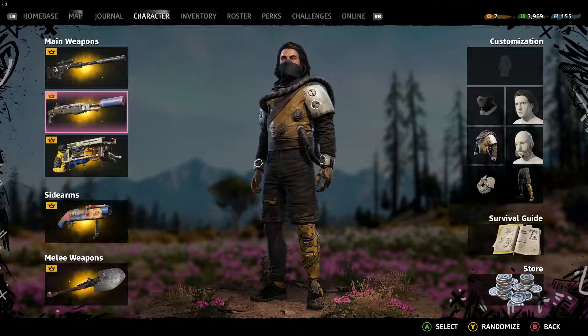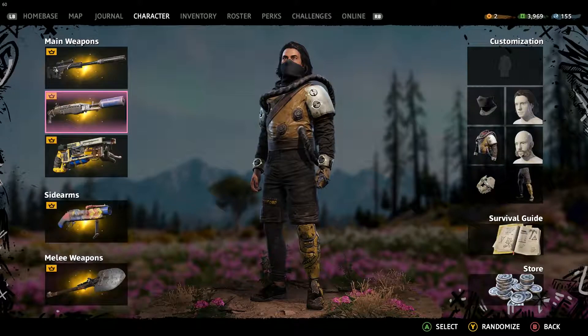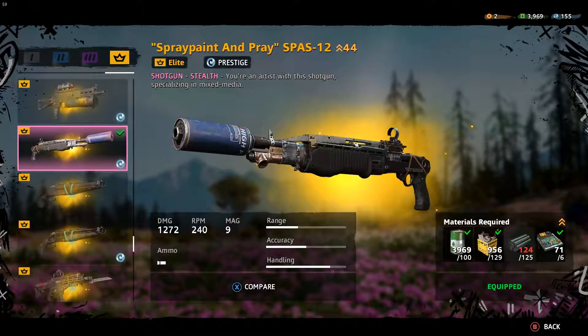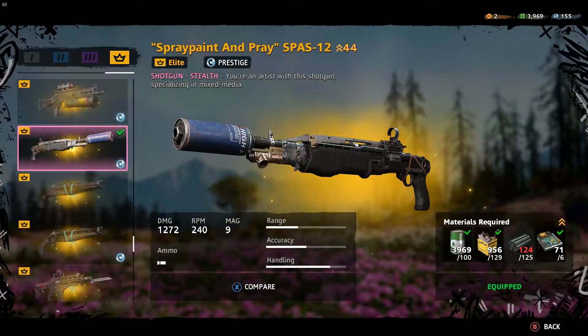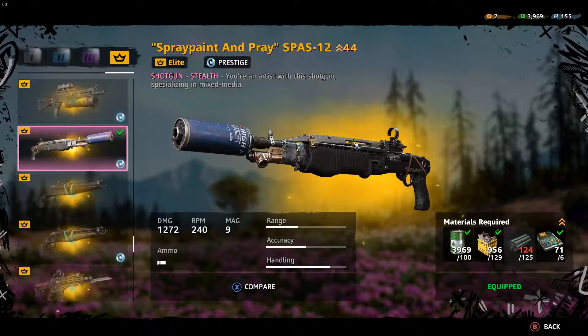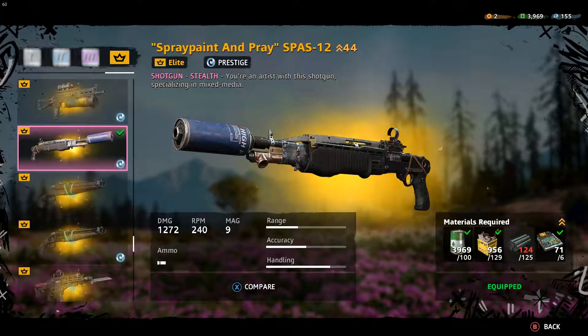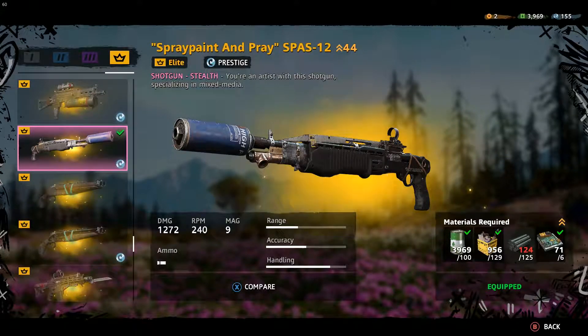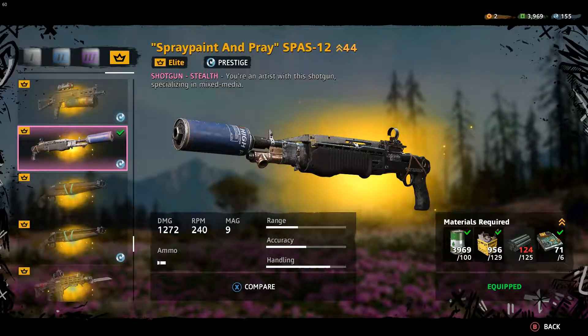My main weapon for this expedition is my shotgun, which I've upgraded 44 times. Right now I can pretty much one-shot anyone with this — all the regular enemies just die with one shot. The enforcer also sometimes dies with one shot if it's a security guard, otherwise he takes two shots.